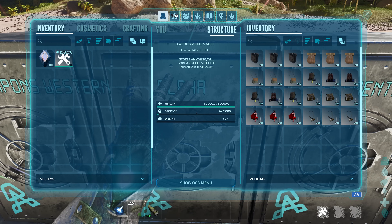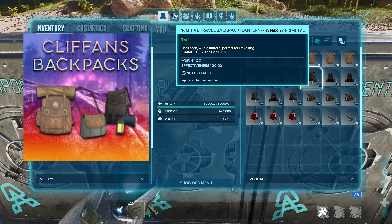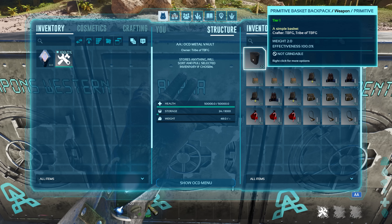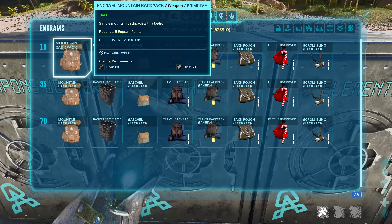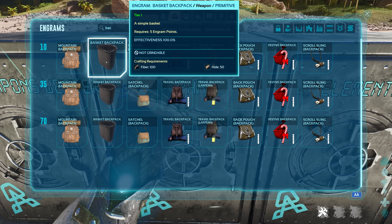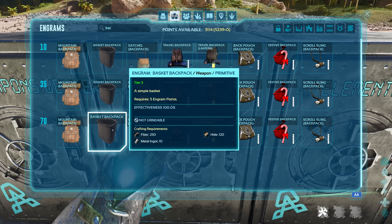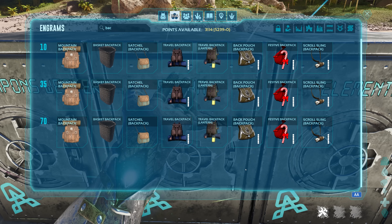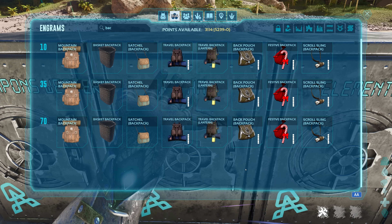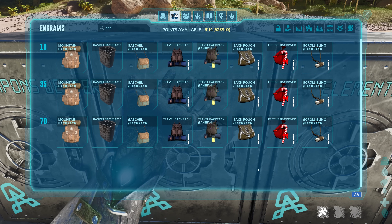Next one is Cliffin's Backpacks. This one's really cool — it adds a cosmetic backpack that also affects your weight, so they do have different functions. There's a tier one, two, and three. Crafting requirements are fiber and hide for the first one, fiber, metal, and hide for the second and third. It unlocks at levels 10, 35, and 70. You've got the mountain backpack, the basket, the satchel, the travel backpack, the travel backpack with a lantern, backpack pouch, the festive backpack, and the scroll sling backpack.